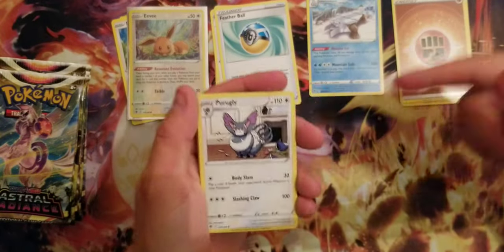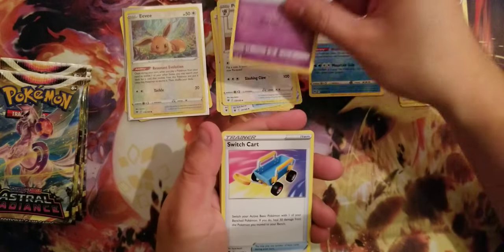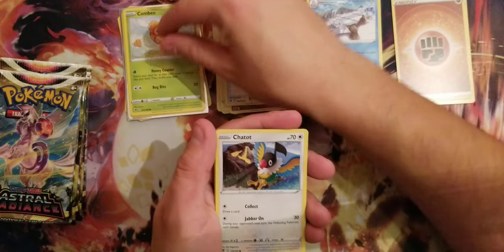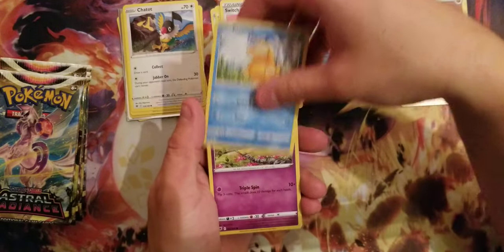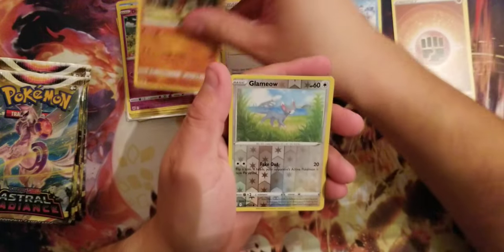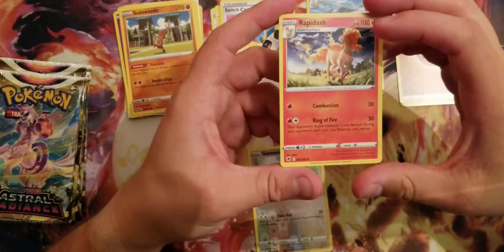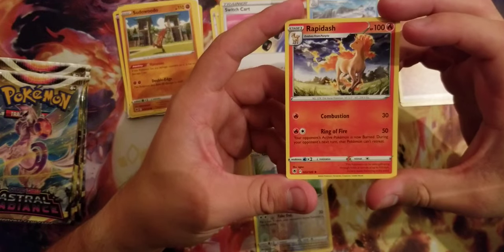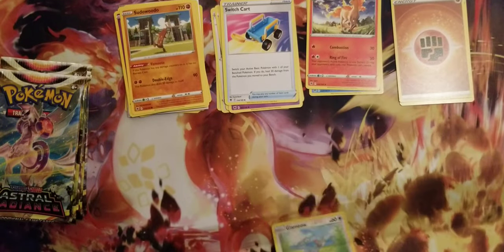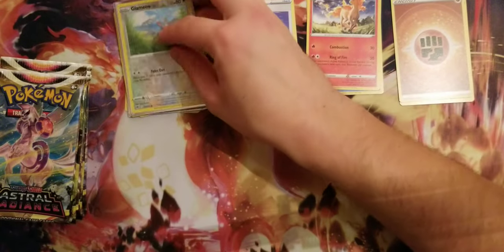Fire Energy. Purugly. Azelf. Switch Cart. Combee. Chatot. Psyduck. Drifloon. Psyduckwoodo. Holo Reverse Drapion. And... a pretty beautiful card of Rapidash. I like the background, I like the art. Nice. There you go — putting a little sleeve for Drapion.